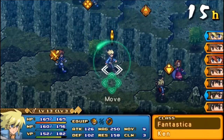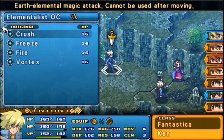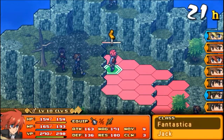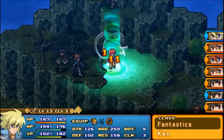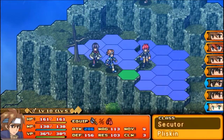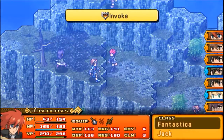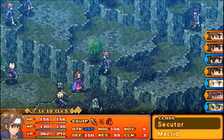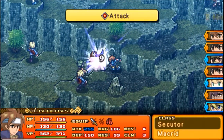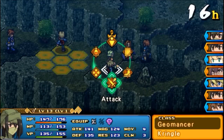I could have made these Fantasticas Elementalists, but as you can see, if I did do that it would just make this such a longer battle than it needs to be. At least my Fantasticas can get in on the action, because they have a much wider move radius. I think their move is four, whereas the move of an Elementalist is only two. So it basically gets them to the action twice as fast as an Elementalist. That's pretty nice.